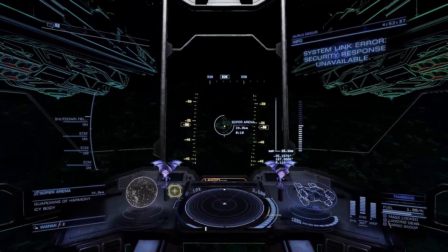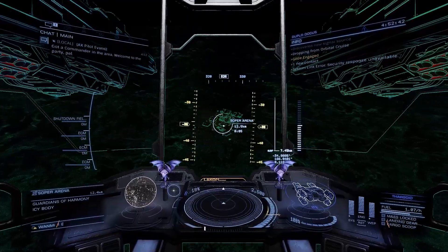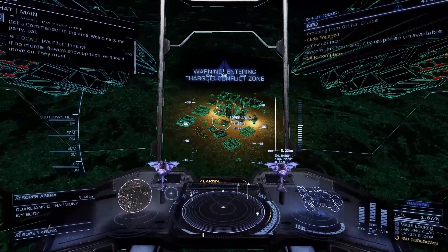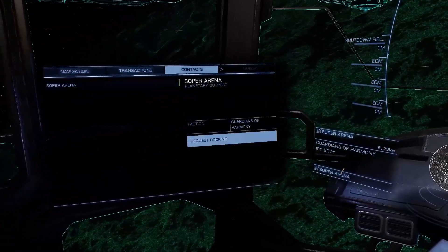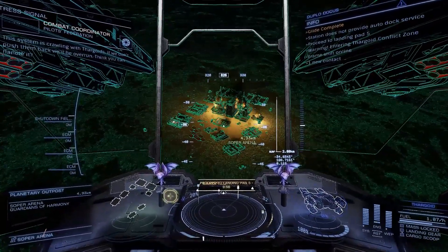It would be the ideal ship for them. He mentioned overcharging the power plant for mining, and that's probably a good move, or armoured if you can get away with it. Also in his loadout, he used class 5 collector limpets, but equally you could take a universal limpet controller in a class 7 slot.